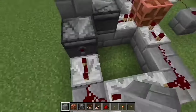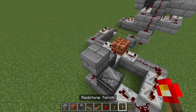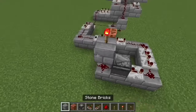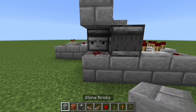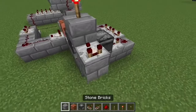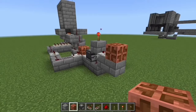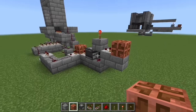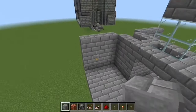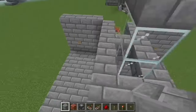You should have a one-tick repeater going into the copper bulb, then a four-tick going into this side with redstone dust going around. Then place a redstone torch there, a block coming out of the redstone dust, a comparator, then a block and a copper bulb — that should be your final copper bulb.